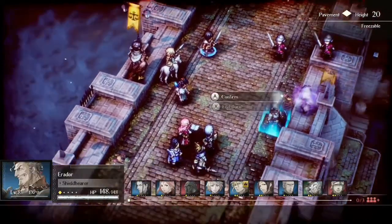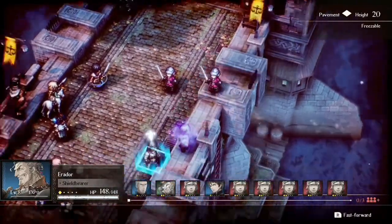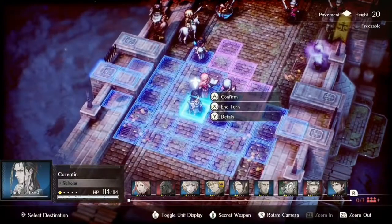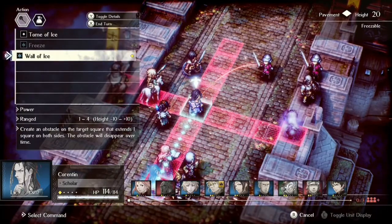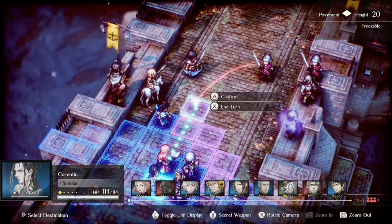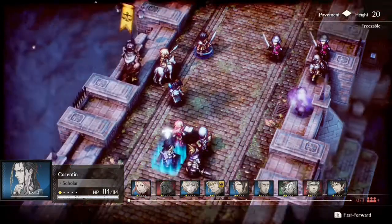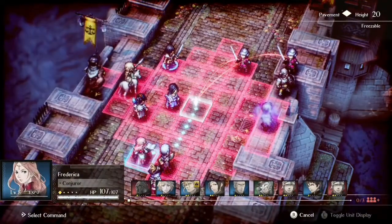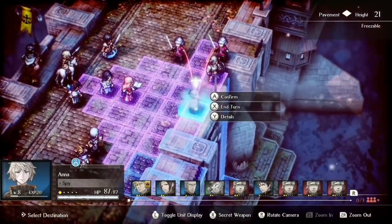One cool thing you can do with terrain when using magic: let's say there's a puddle on the ground nearby an enemy and another enemy is in that puddle as well. If you use lightning, you can shock both those enemies using AoE with a single hit attack. Just make sure you set it up properly because the terrain changes turn by turn and the puddle may evaporate by the time you're ready. Also, when you use terrain to your advantage, you can burn enemies in a certain area, set it on fire, which makes it impassable and funnels enemies into one direction.